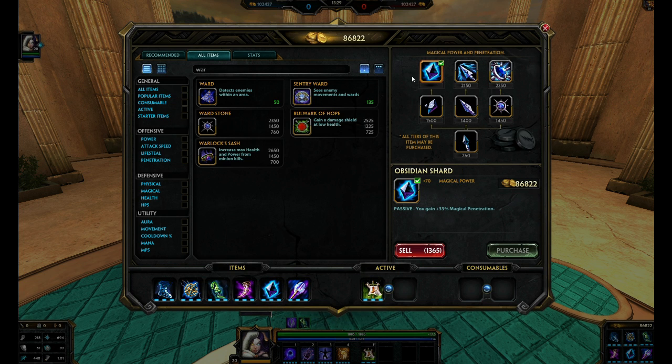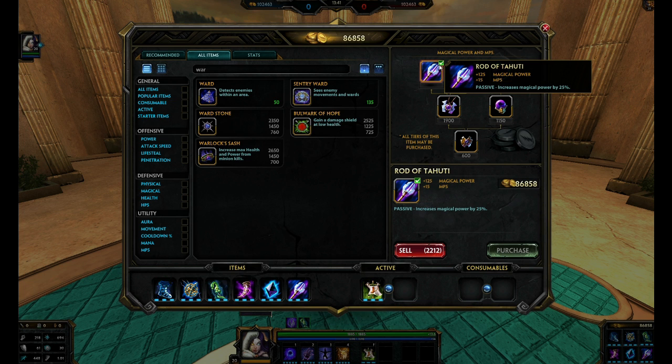You'll need penetration, especially if you didn't get penetration boots. Obsidian Shard would probably be your best bet — plus 70 power, really cheap item, and 33 magical penetration. Really great for penetration. And then finally Rod of Tahuti for all your magical power needs at the end, plus MP5 for days especially from your Light Side.